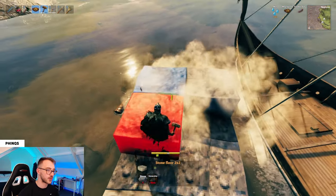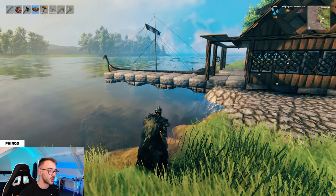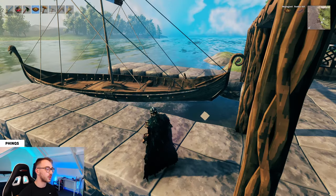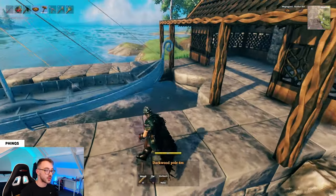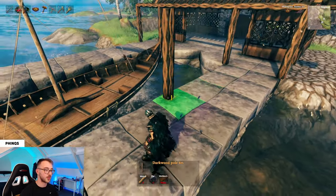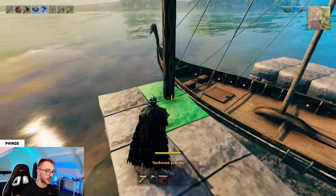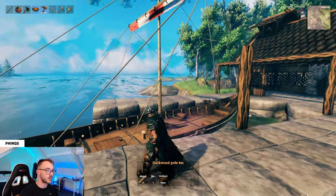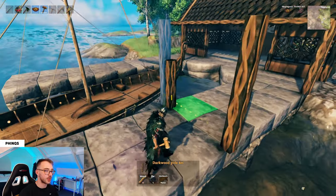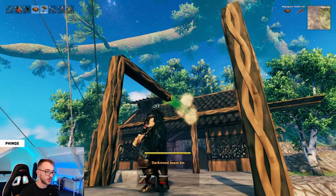Now put the floor on — that's going to be the stone floor 2x2 — and once you're done you should have this really impressive arch structure for your boat dock. Do exactly the same on the other side. Just like before, start putting in some dark wood poles so we can build up the roof. On one side I'm going to have half of this area left open and on the other side fully sheltered. So on the open side the poles go just in the middle, then use dark wood beams to come all the way along.